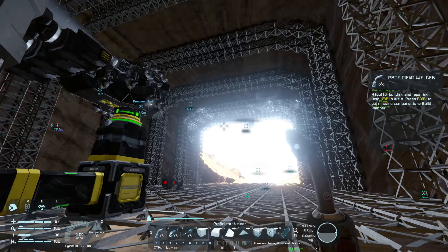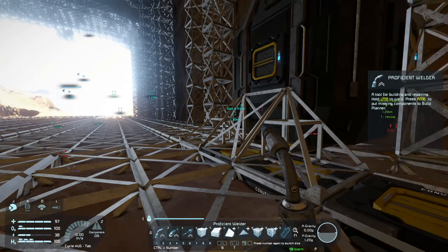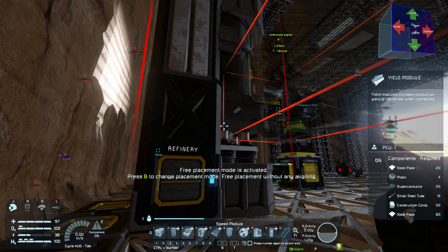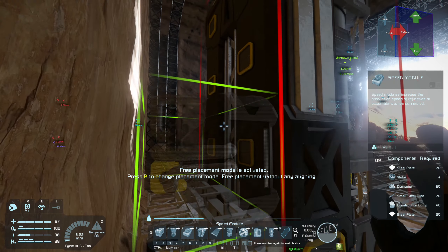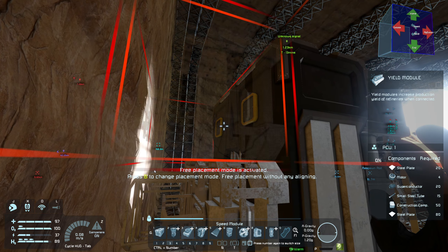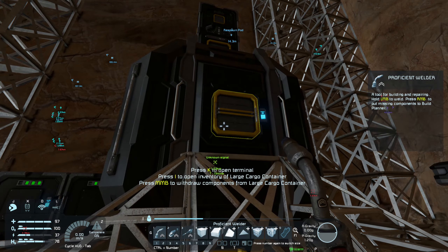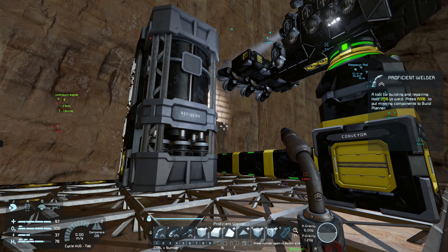I moved a couple more things around — I just can't make my mind up. Now I'm going to start adding some upgrades to the refinery. In that menu you can see I have a speed module, a power efficiency module, and a yield module. I always like to put in two speed modules and then two yield modules. The only problem with the yield module is I need superconductors, and to get superconductors I need gold.